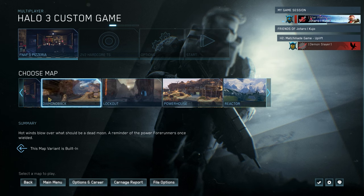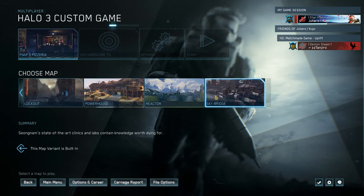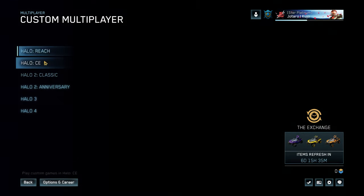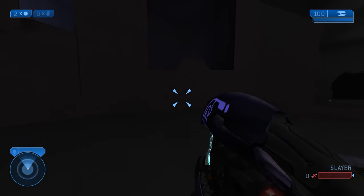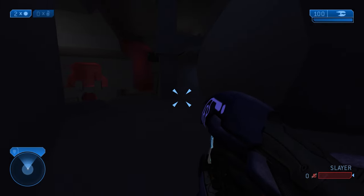Everything will be right here from that map pack, except for this one right here — this is Southern US. For Halo 1, you go to Custom Multiplayer and boot that up. From the maps I've tested, they all work with multiplayer as long as you're using the modded version of MCC and have the map pack installed.